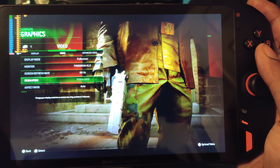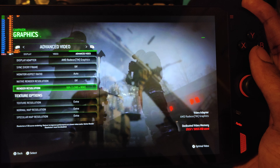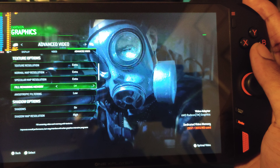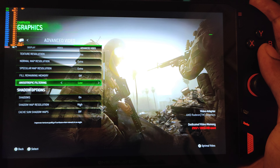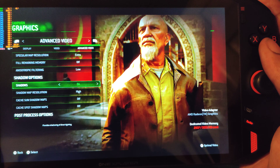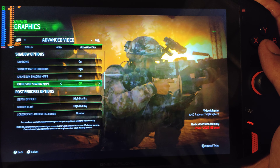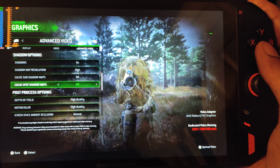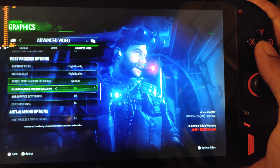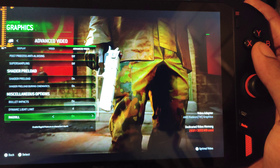We're running in 2560 by 1600, however we are scaled down to 1280 by 800 - keep that in mind. I have vsync off, everything else is on extra except anisotropic filtering which I have off. Film grain/remaining memories is off, shadows is on and they're high. Sun shadow maps and cached shadow things are off for some reason - everything else is high quality, post processing is off, super sampling is off.